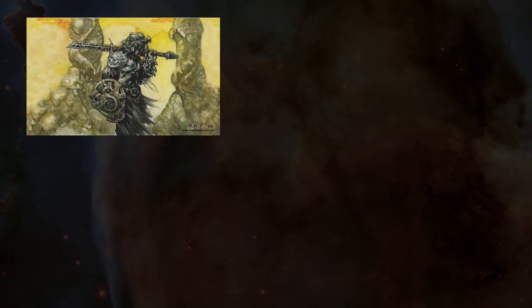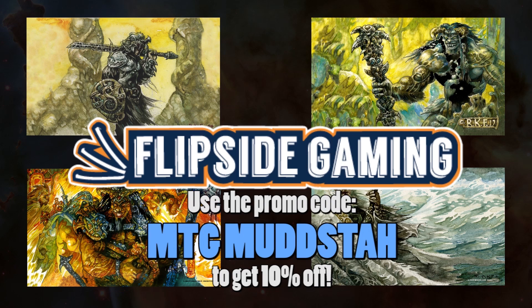Hey gang and welcome back! This is actually not a reminder but rather an announcement: Flipside Gaming is now selling some exclusive Richard Kane Ferguson playmats which you'll see in this video. There's Daken Blackblade, Sulkinar the Swamp King, Pillage, and Nebuchadnezzar. They're free shipping within the US and you can use the promo code to get 10% off.